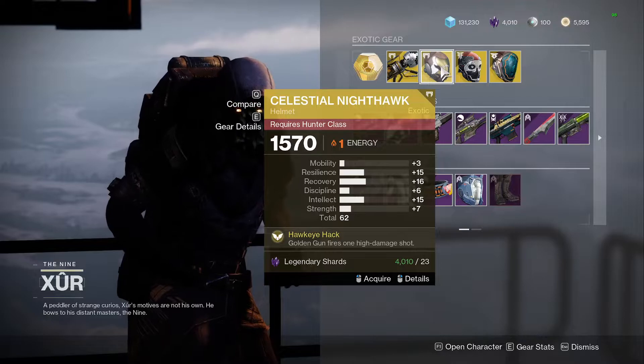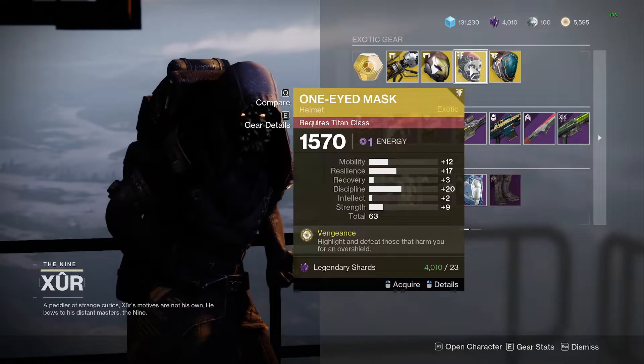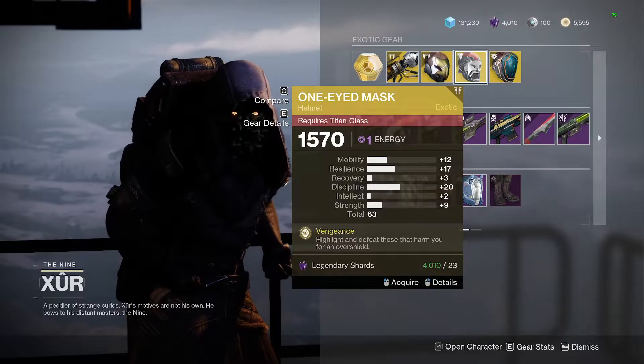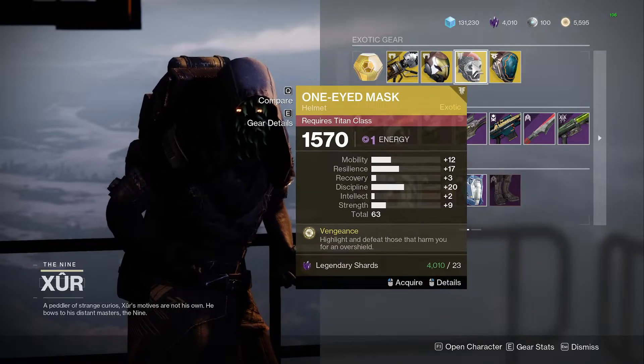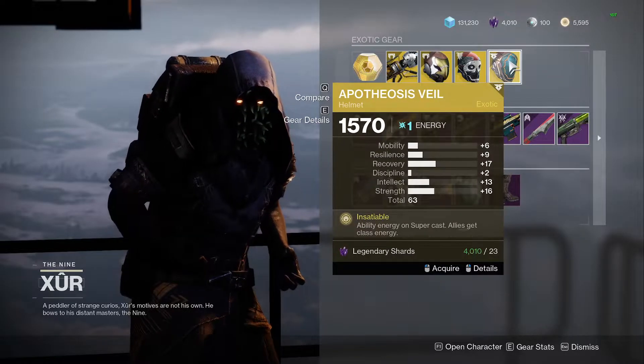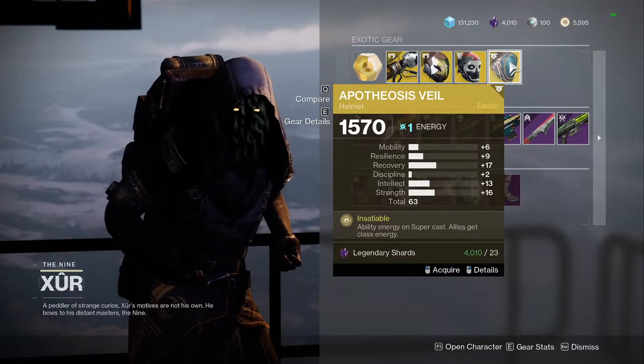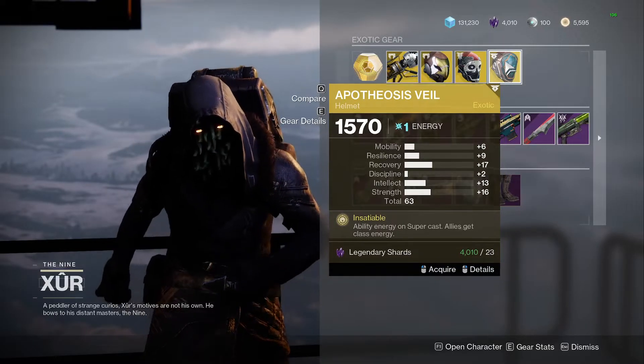For the Titan we have the One-Eyed Mask — the roll is not bad, but it can be better. For the Warlock we have the Apotheosis Veil — the roll is decent too, but it's not the best.